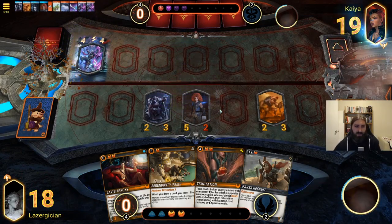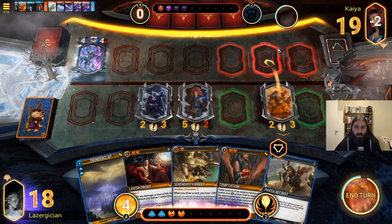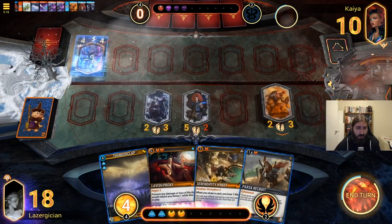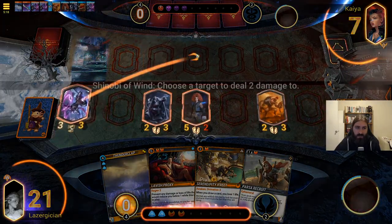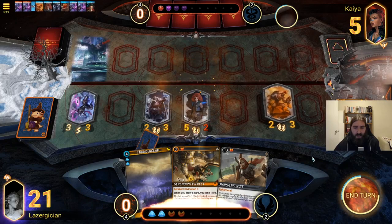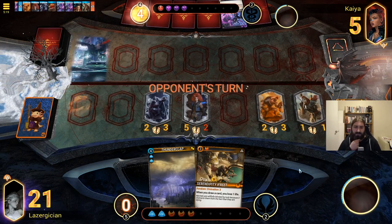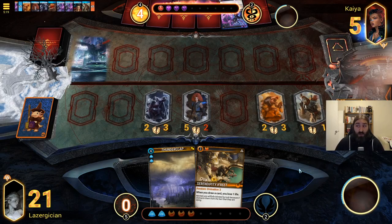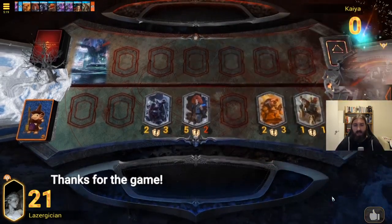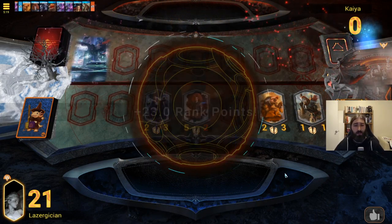They get some health back. We can Temptation that so we can do some damage, and then they have to redeploy it — really strong. Thunderclap we want to keep because that can help us push for lethal. Temptation this, attack through, do two more damage to their face. We're not going to need Lavish Proxy, and I would rather get the Parser Recruit down to try and push through the last bit of damage. We only need three damage right now and then Thunderclap can finish it off — and there we go. That's exactly how the deck wants to play: get a very very strong board presence early and convert that into a lot of damage pushed as soon as we've established board control.